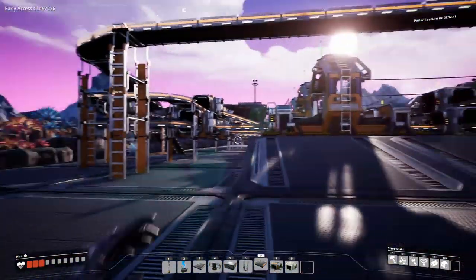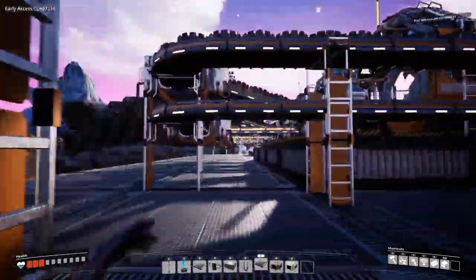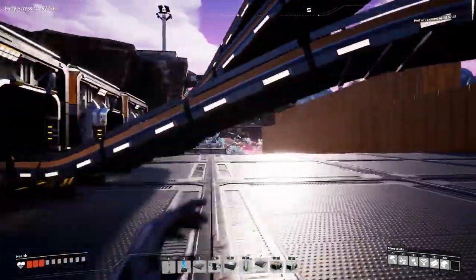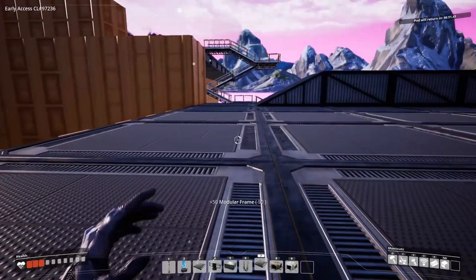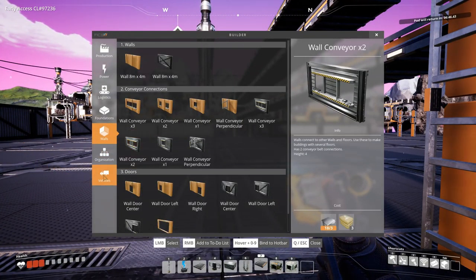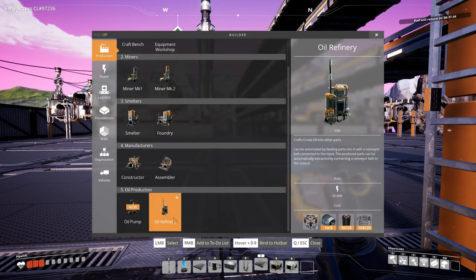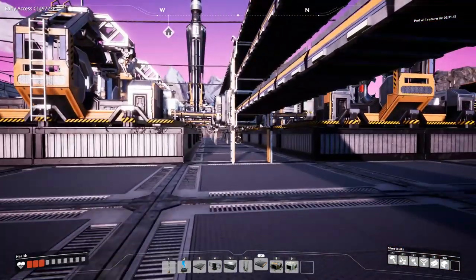If you don't know your way around this factory, you'll get lost eventually — especially when we're upping everything to a new level. So the next level will be the frames. Let's get 50 frames, and I wonder what I need for the oil refinery. Truck station — no, no. Production. Oil refinery. I need — oh my god, we need a lot. Well, it's 1800 meters away.